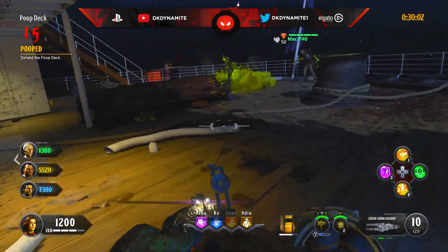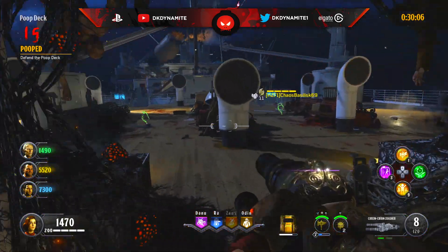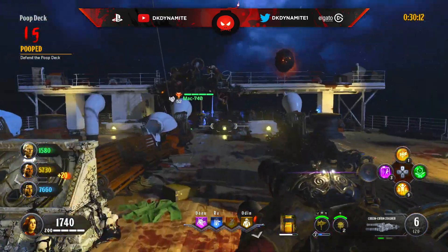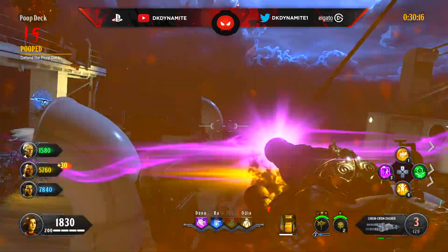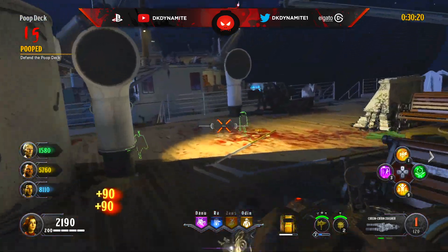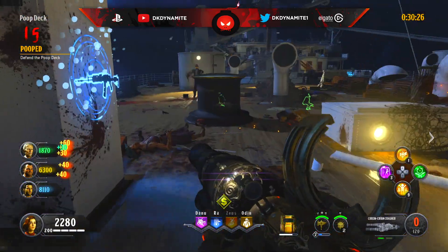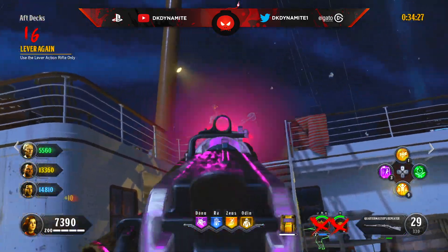Now for round number 15, you're going to want to defend the poop deck. A strategy I usually go with is activating all the pack-a-punch pedestals first, then doing the poop deck one last, so that when you get to this round — or even at round 13 when you have to repack a weapon — you can have pack-a-punch accessible at the poop deck. So you can easily pack your weapons as you're going through this wave while you're stuck at the poop deck. If a repacked weapon runs out of ammo, you can easily pack your other weapon right here.